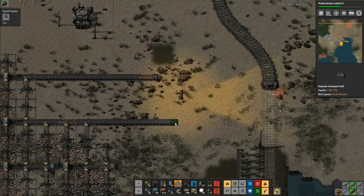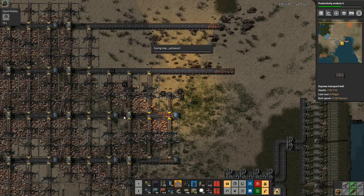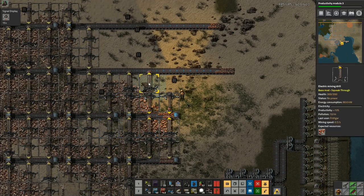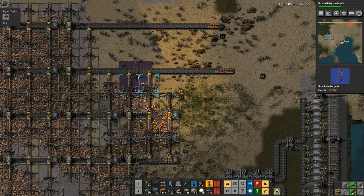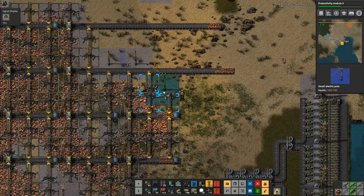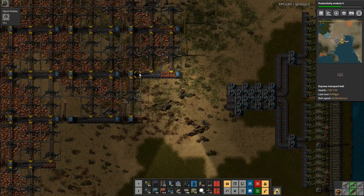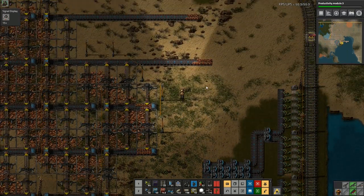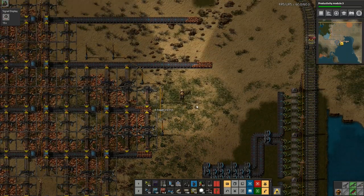We're just waiting on the robots to turn up and deliver all of that. We've got a load of construction robots — there we go, they're already on their way and I've got hundreds of those. Next I'll bring out the belts all the way along here in the normal fashion. That doesn't cover those, so those up there are not going to be powered, which means I'm going to need to put some power on them.